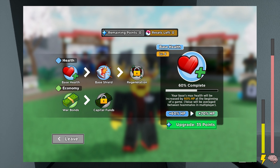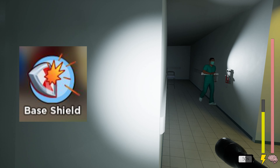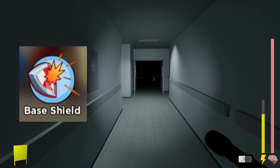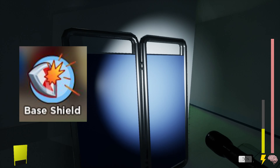Moving on to the base shield skill, this one is relatively straightforward. By investing in this skill, you'll acquire an extra layer of protection, essentially functioning as armour for your base.